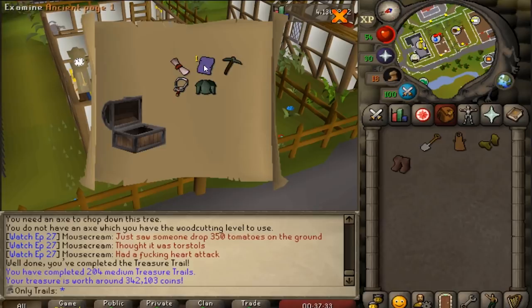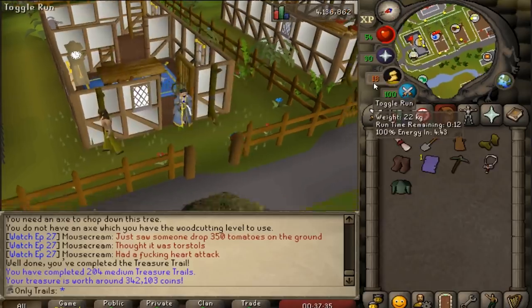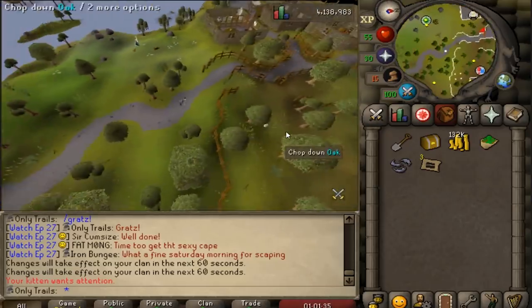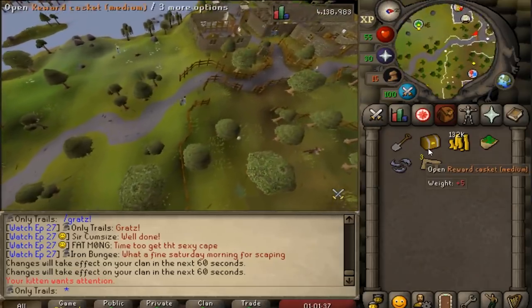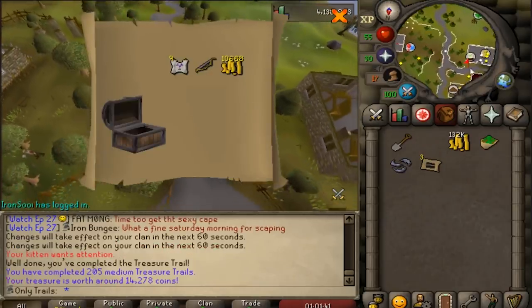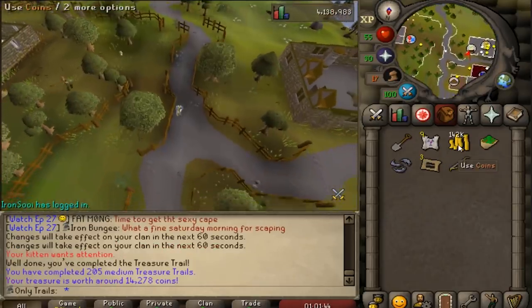This chest is a triple unique — Ancient page number one. I don't think I have that one. Nope, that's a dupe unfortunately. At the moment I can't care less about the caskets actually — I just want the medium clue step of the Mithril boots. But we'll open it, and it is a welcome 11k.